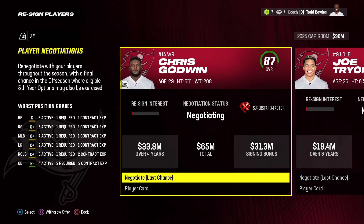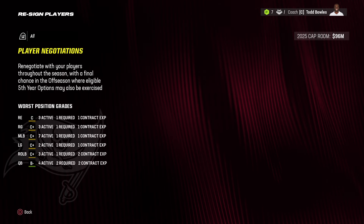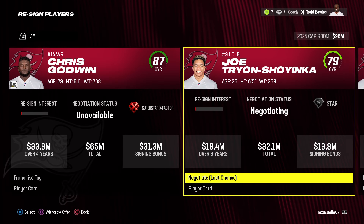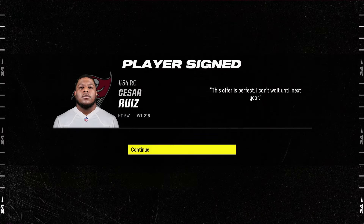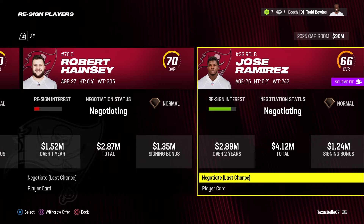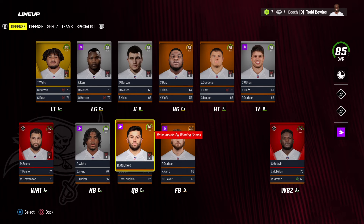We have 96 million in cap room. Chris Godwin is up to X-factor at 87 overall but has no interest in returning — offering a ridiculous player-friendly deal. He wants to go to a new team so I'm looking at the franchise tag: one year, $28 million. Shoyinka — moving on. Ruiz dropped to normal dev but still 76 overall — offering player-friendly three-year deal and he's coming back. Got 90 million left. Moving on from Gains and KJ Britt. Going ahead and franchise tagging Chris Godwin — we've got the money and $28 million isn't bad.